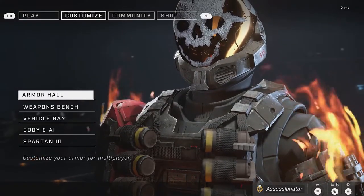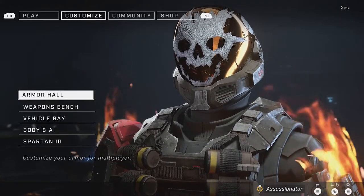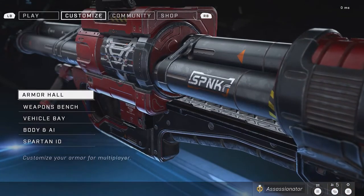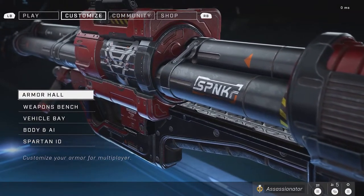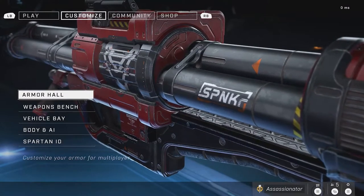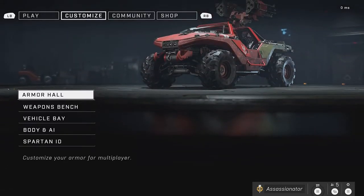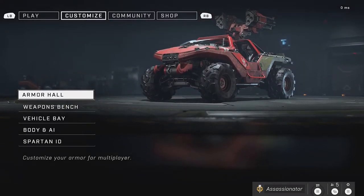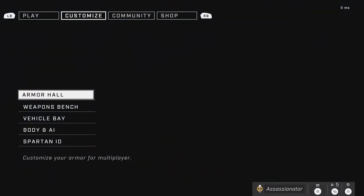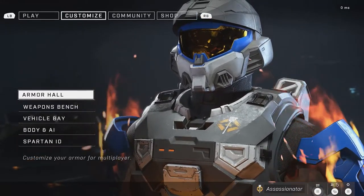Hello everybody, Assassinator back with another video on Halo Infinite Multiplayer. In this video I'll be talking about the items that you've been able to get over the last two months. The game released in beta form on November 15th and we're now up to January 15th, so it's been roughly around 60 to 61 days since the game released. There's been about 47 items that have released for free that you can earn or get through doing certain actions.